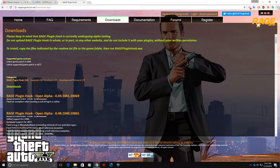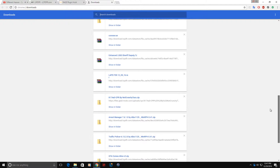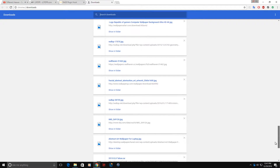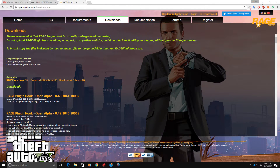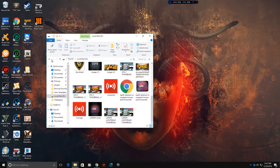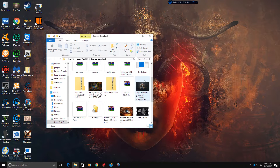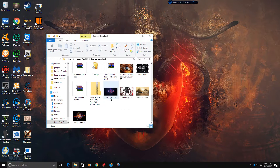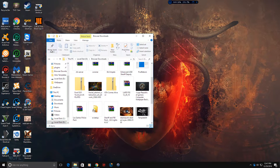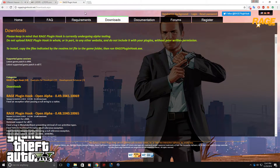So what you want to do - I'm going to go to my downloads to grab them, I don't think they're in here. Let me go to my browser downloads. I made a folder for this. Anyway, I'm just going to download it again to make it easier, even though I have it installed already.